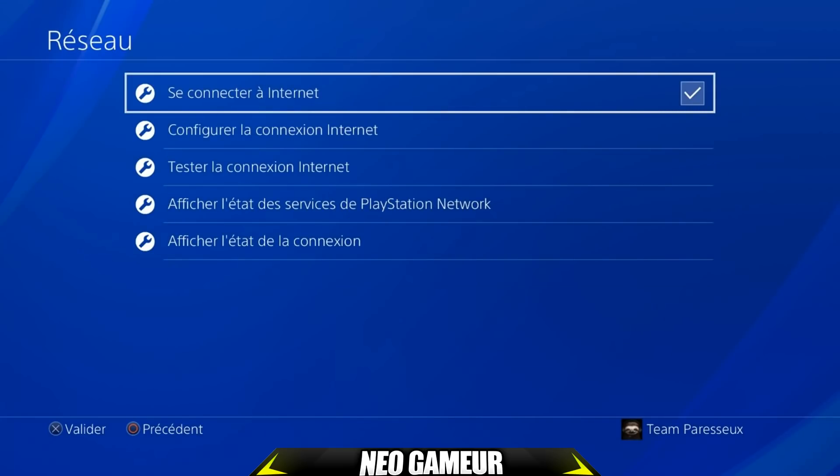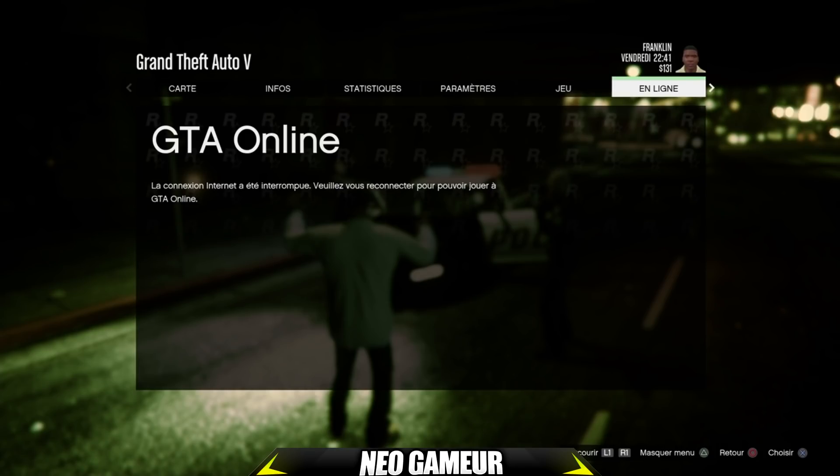Une fois que vous avez décoché, vous la recochez, faites bouton PS et revenez sur le jeu. Là, vous faites une fois flèche du bas, une fois flèche du haut pour que le menu grisé apparaisse. Spammez flèche du bas puis flèche du haut jusqu'à ce que le menu réapparaisse. Une fois le menu réapparu, mettez votre curseur sans choisir personnage et faites deux fois le bouton croix le plus rapidement possible.